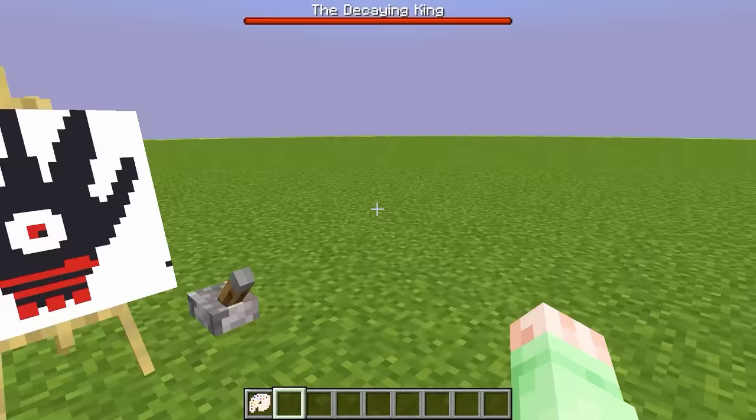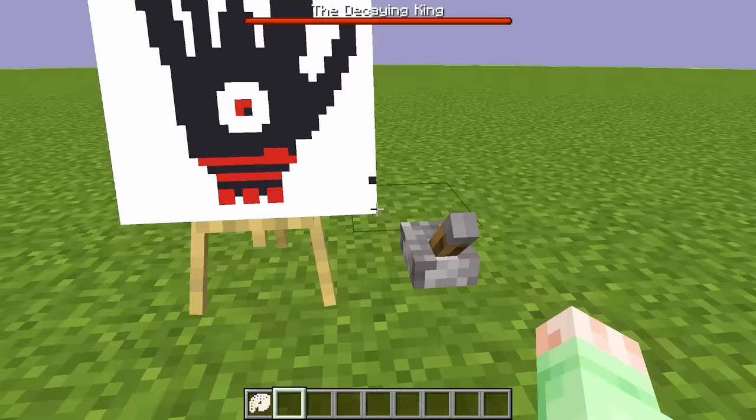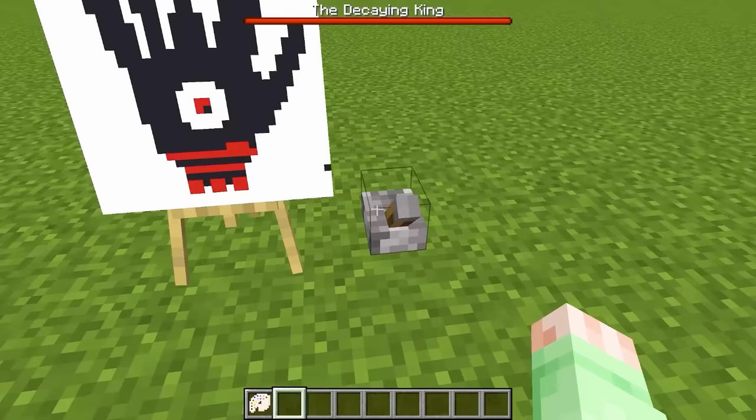Remember guys, we're trying to draw something that can defeat that massive floating wither skeleton king Smurky has. I think this hand monster should definitely do the trick. Let's get next to this lever and pull it. Mr. Painting, you really need to turn into a crazy monster. Let's flip the lever in 3, 2, 1, and here we go!